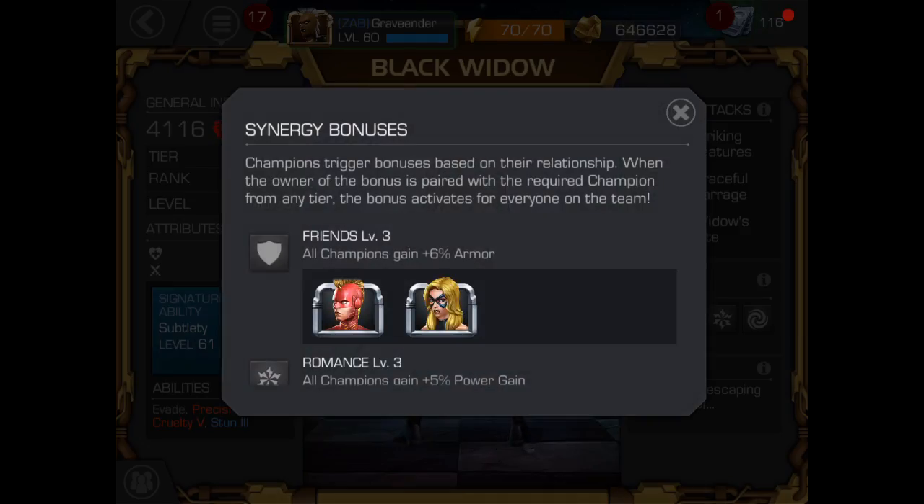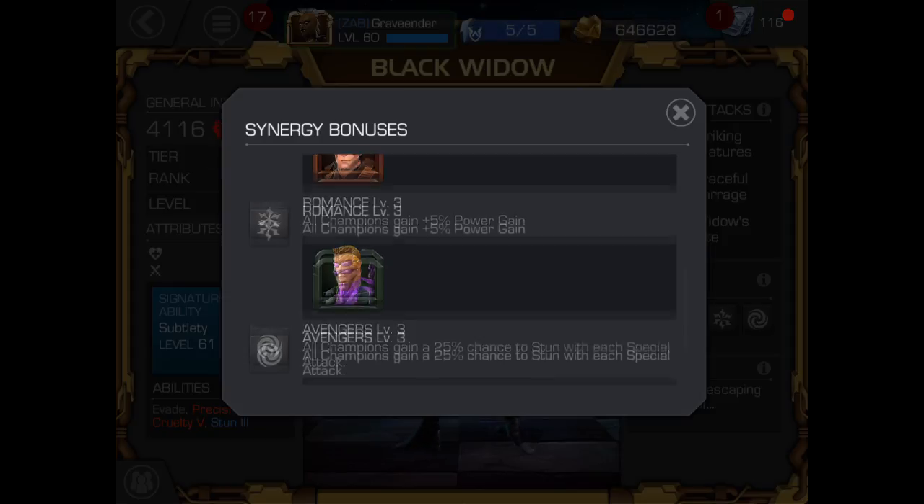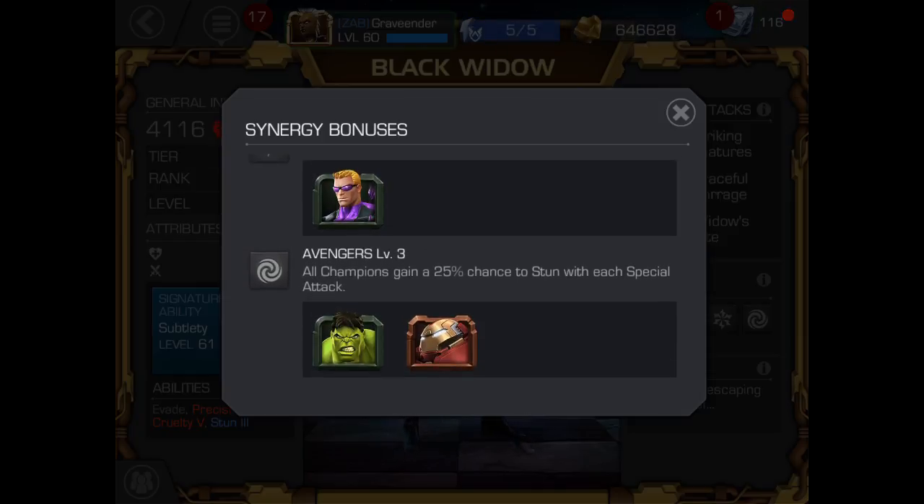As far as synergies go, she's got 6% armor with Ms. Marvel and Captain Marvel, and 5% power gain with Winter Soldier and Hawkeye. She's got a lot — she's like Scarlet Witch, got a lot of romances going on. The stun synergy is huge, especially with the new update.